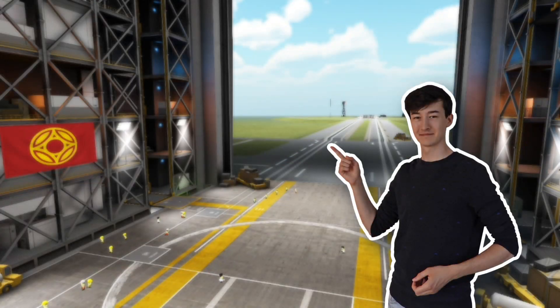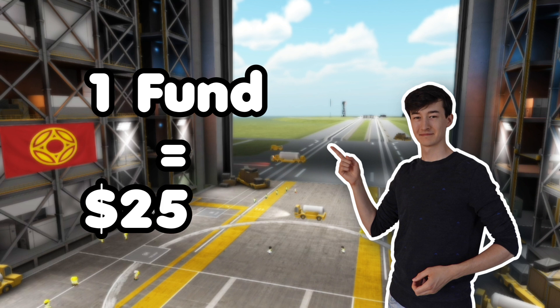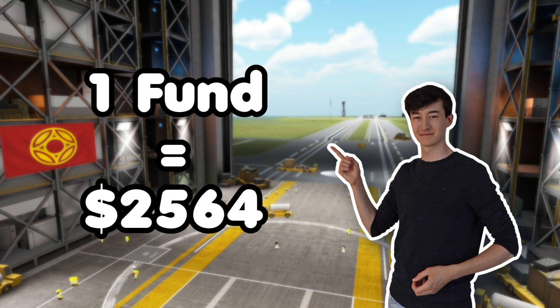The engine block used for the SLS, or Artemis V, currently costs 100 million dollars to manufacture. This means 1 fund should be about 2,600 dollars.